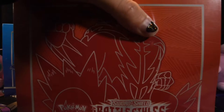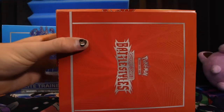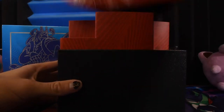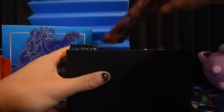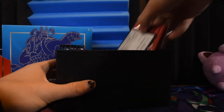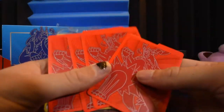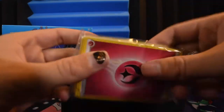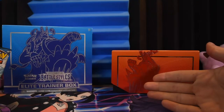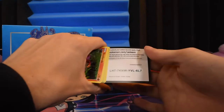Now let's start with Single Strike. These don't have any cool promo with them but they do all come with eight boosters. Here's your player's guide, just pop that off - rulebook, damage and status markers, a code for the entire thing, the sleeves - it is nice getting sleeves - dividers if you want to organize, a bunch of energies, and here's what we're here for: our eight boosters.